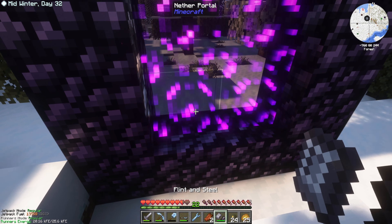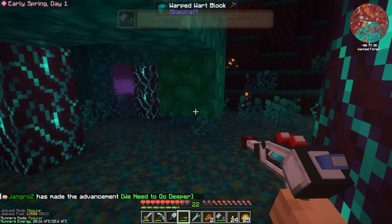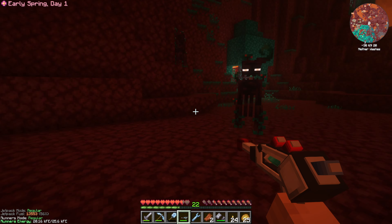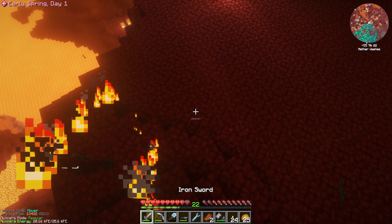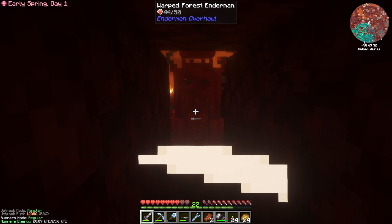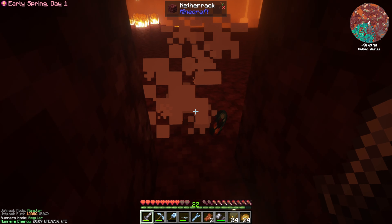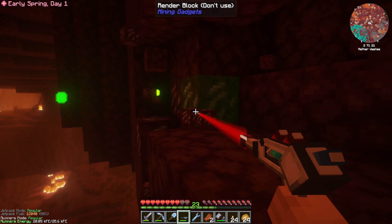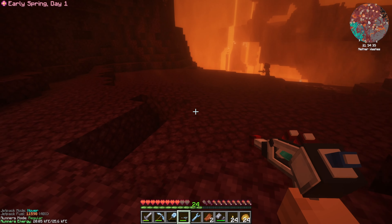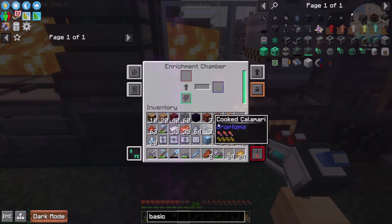Quick trip into the Nether — let's see what we've got. Okay, Warped Forest. This is good news for Endermen but not so much for quartz. I apparently angered some Endermen — didn't even know what they were at first. We got an Ender Pearl and a little stone as well. In the Enrichment Chamber, quartz will give us six times the quartz. We've got enough for now. Let's get back and get this Nether Quartz going.